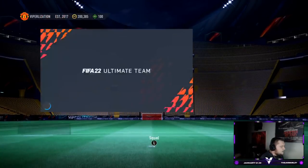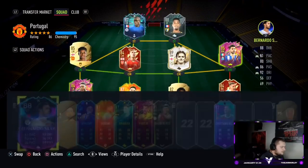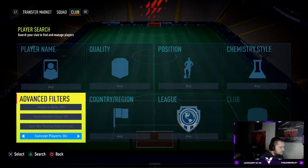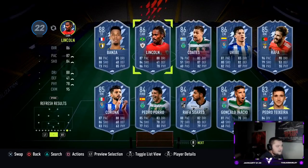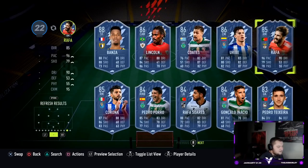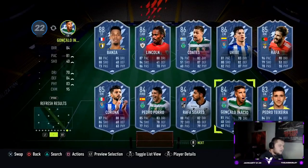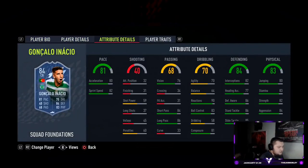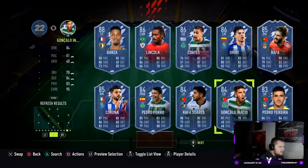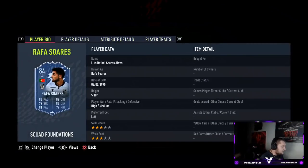Let's go and have a look at the Liga NOS objectives. We're actually going to look at them from the squad menu, concept squads. If we go to League of Portugal - we had Lincoln already, Uribe's actually in there as an objective card, and I believe so is Rafa. Rafa doesn't look too good to be fair - you're better off having Corona. We've got this Gonzalo guy who looks okay - good reactions and composure. And then we've got this other guy who looks to be quite a decent card as well.